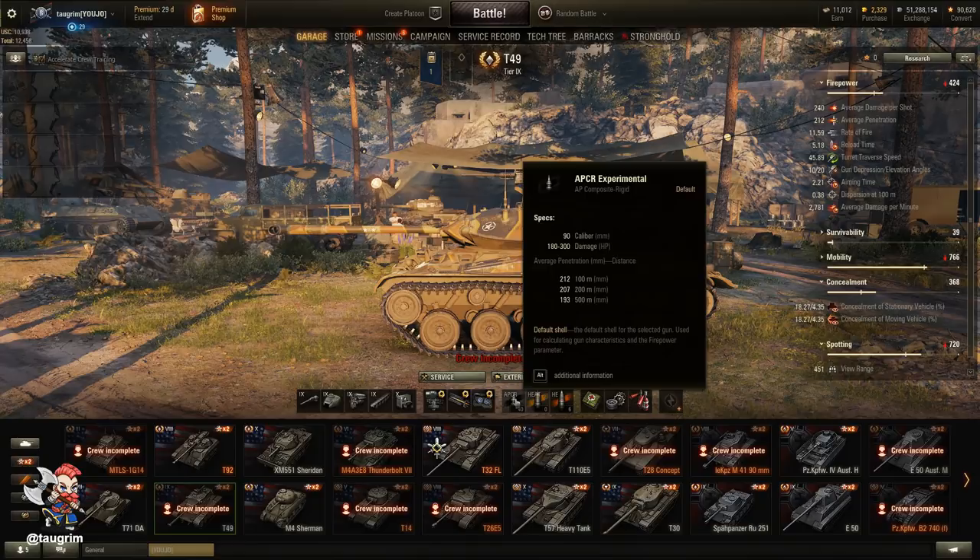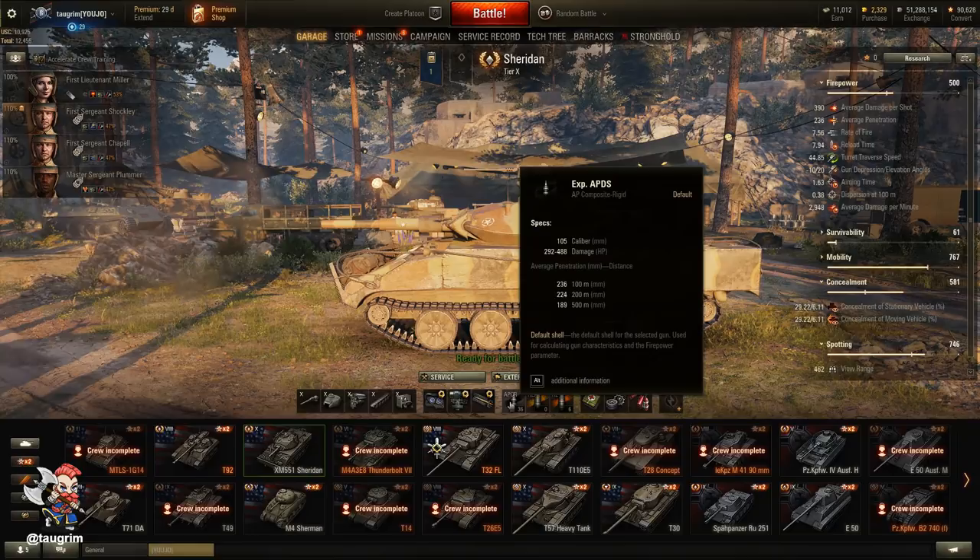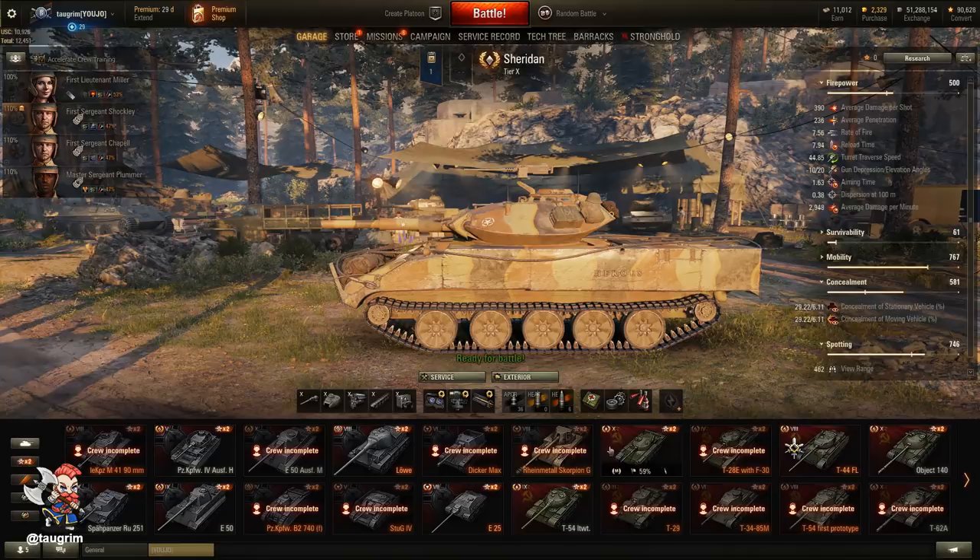You can best understand the penetration drop-off if we look at the tier 9 T49 with the 90mm gun. The penetration at 100 meters is 212, but it drops off to 193 at 500 meters. So the tier 9 90mm gun actually has higher penetration than the tier 10 105mm gun at 500 meters.